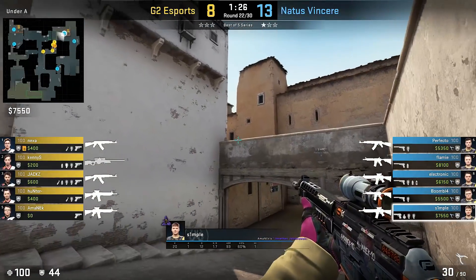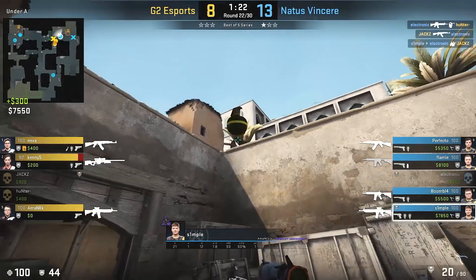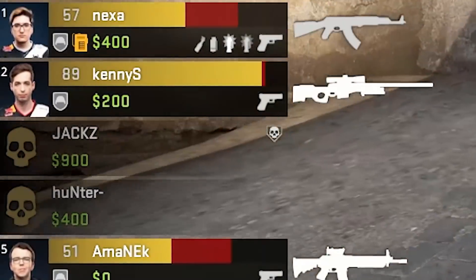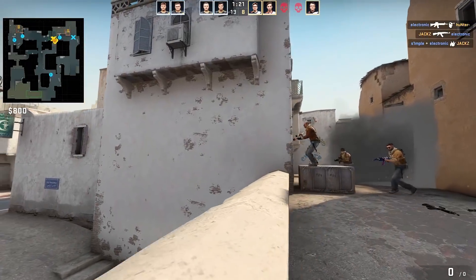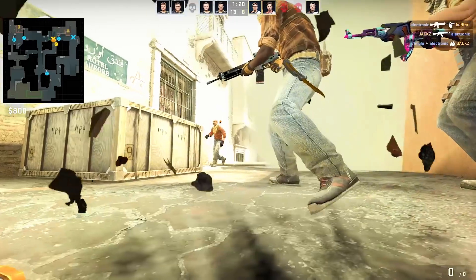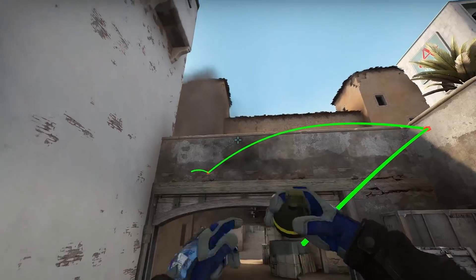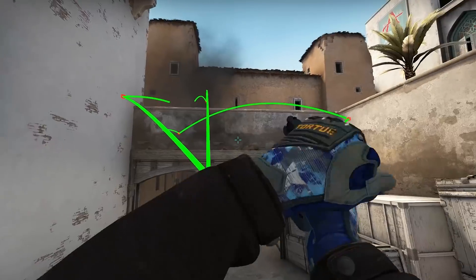Firstly, who else than s1mple — no certain lineups, just a very effective, natural short. You can see it from the enemy team's reactions, they surely enjoyed it. When bouncing your nades off from this wall corner, it's also harder to see them coming and they explode right in the sweet spot. Practice a bit if you don't feel confident straight away. Comparing to its alternatives, especially the skyscraper throw, it's the best possible way to nade short.